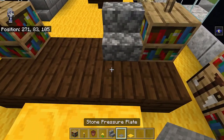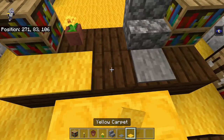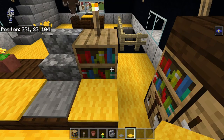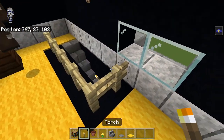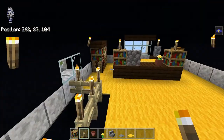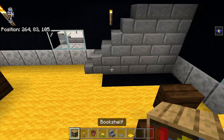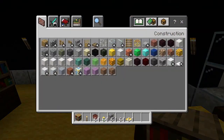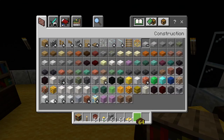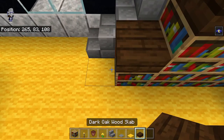The cobblestone stair goes right here, stone pressure plate there, flower pot with a dandelion, and all this row gets filled in with yellow carpet. We want torches on all of the fences right over here. Also, there are bookshelves which line up along the stairs, and we want some dark oak on top of those ones.